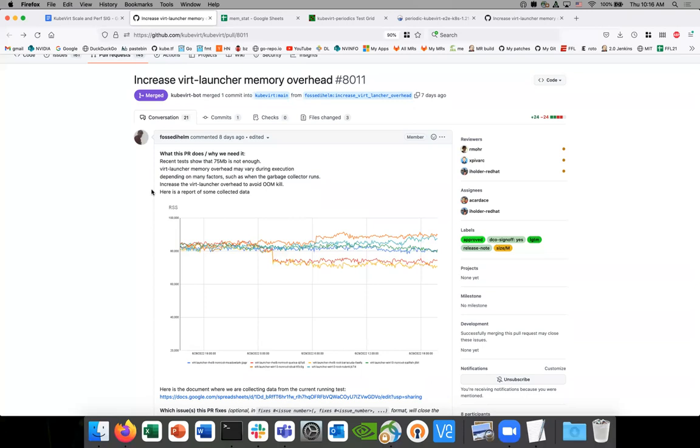The garbage collector runs every five minutes or when it wants — probably if the node is not overloaded, the garbage collector will run not so often as when the node is under pressure. I really don't know because initially I thought we had a memory leak, but the memory profile does not show this memory. By garbage collector, do you mean the node garbage collector, not Kubernetes? Right, yes — so on the node, you think the kernel garbage collection could be causing us to need to increase the amount of memory.